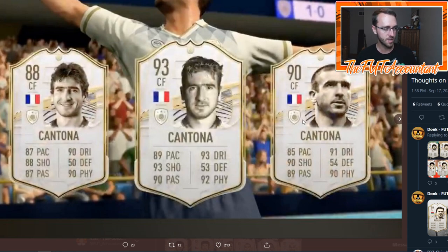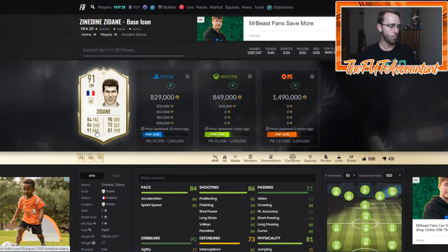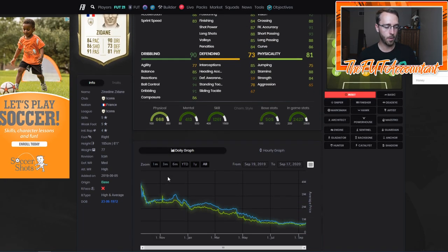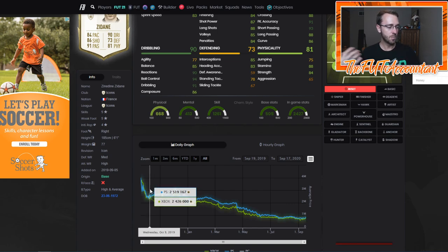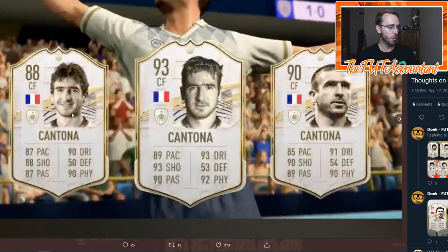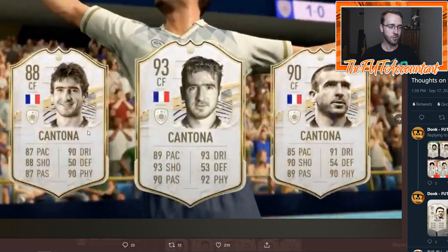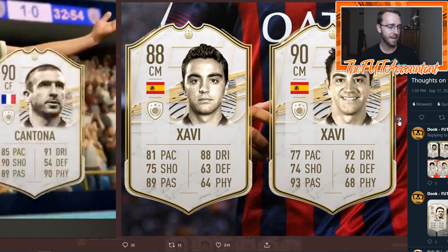Speaking of Cantona — I don't believe he's ever had a FUT card before. The baby is rated 88, center forward — these are all center forward cards, so you'll see French center forward when you pack one. The big thing with Cantona is going to be his dribbling stats. I feel like he's going to be kind of clunky in game, very similar to what the Zidane card was last year. For a price on the baby or middle Cantona, I'm feeling somewhere around 1.7 to 2.5 mil early on, and the baby and middle will be right around the same price — around the 2 million coin range.